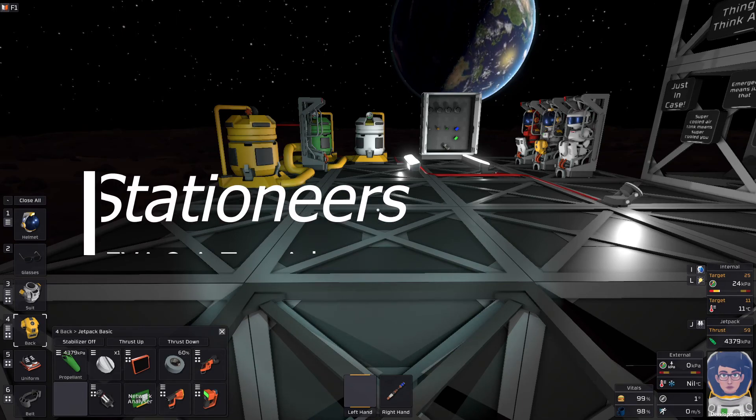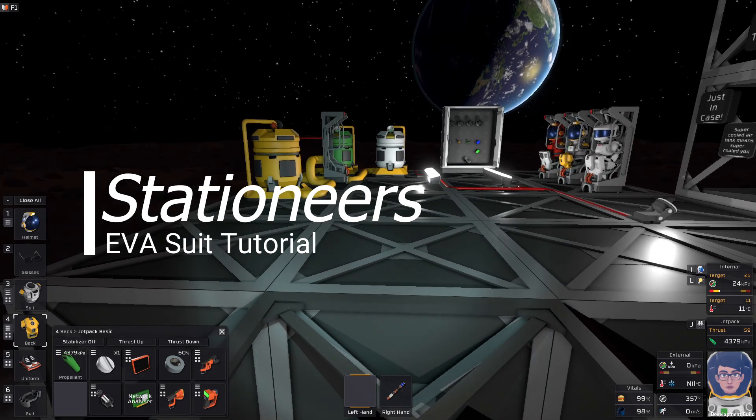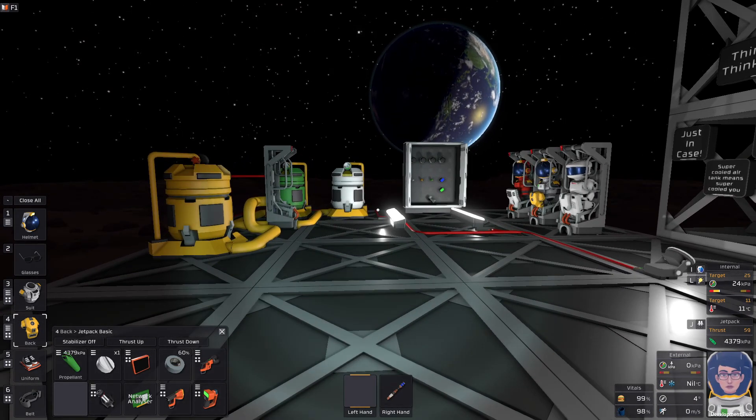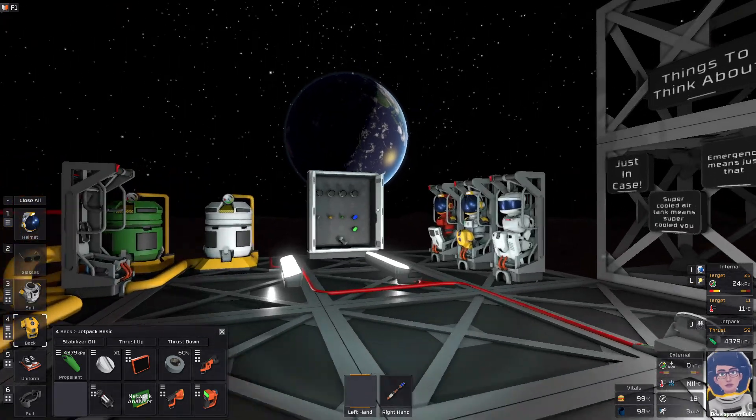Hello everybody, welcome back. This is Morgan Price and today we are in Stationeers. Today's tutorial is all about your EVA suit and you. It is quite literally your lifeline — this is how you live, and if you don't treat it right, it's how you die.